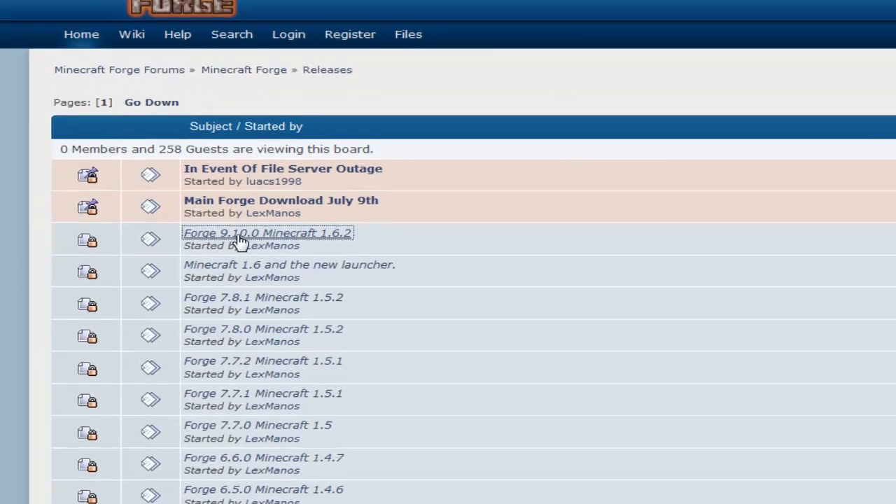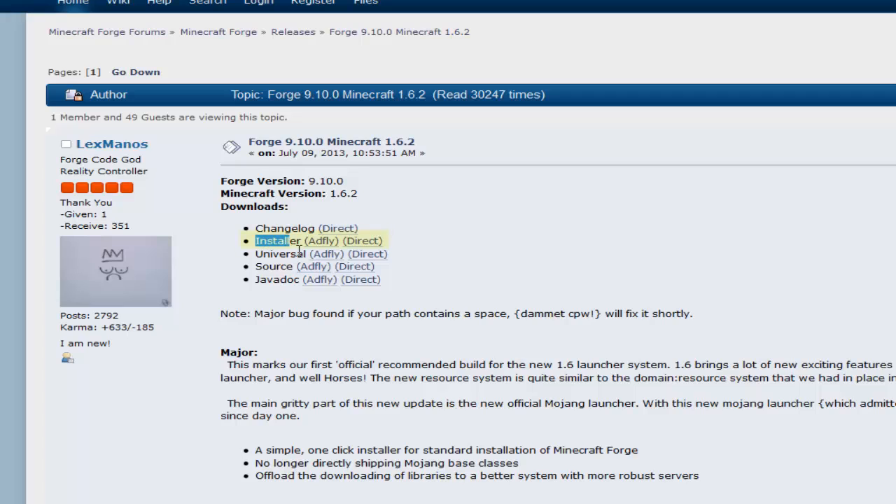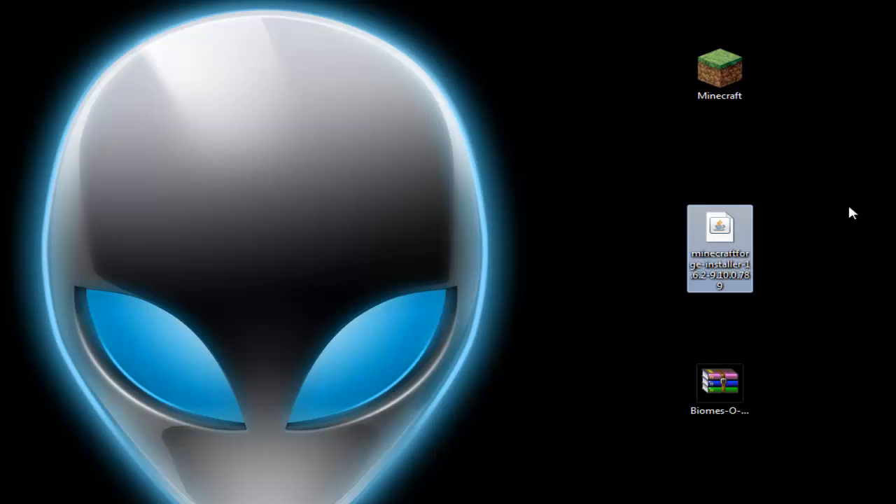That link will take you to MinecraftForge.net, where you'll find all the forums with different versions of Minecraft Forge. Find your latest version — mine is 1.6.2 — and click on the forum that relates to your version. Once on that page, look for the installer download. You can click on any of the download links and you'll download the installer for Minecraft Forge, which should look like this.